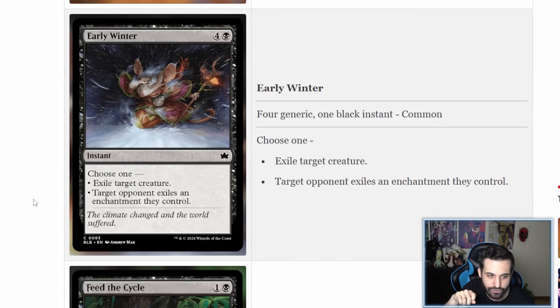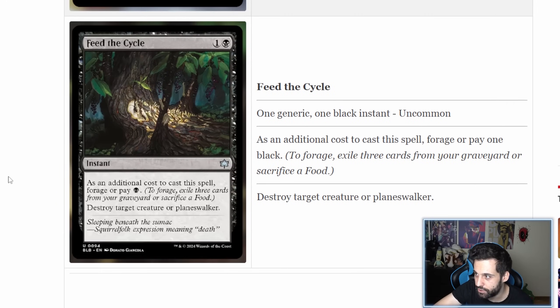Early Winter is a five-mana instant: choose one — exile target creature, or target opponent exiles an enchantment they control. This is expensive and fundamentally bad. Black rarely gets enchantment interaction, so they provided that tool but at an absurd price. You can't even target the specific enchantment you want to deal with. It's a limited card, and I'm not even sure it's that good for limited either. Pretty bad.